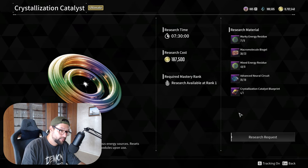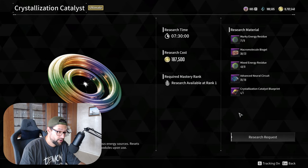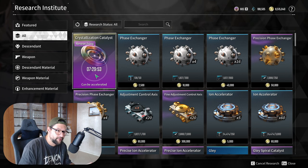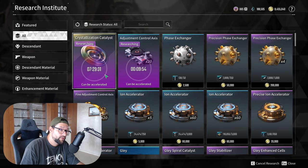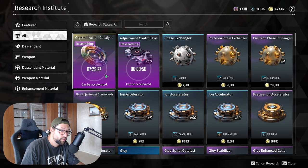These are extremely important because they make your characters way, way stronger. And not only your characters, but also used in your weapons. Keep in mind that there is also a time frame to consider when you're crafting these, because it takes a little bit of time. I just finished one and had prepared materials for another one. In this video, I'm going to show you the spots where you can focus and efficiently grind those.